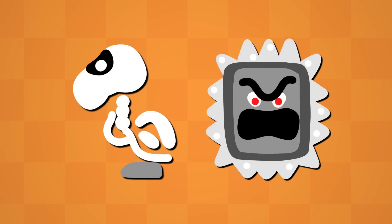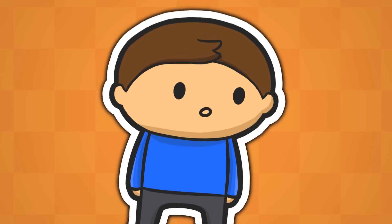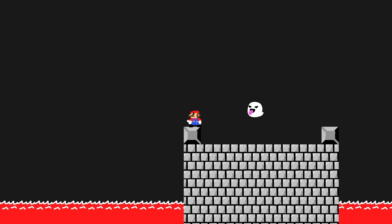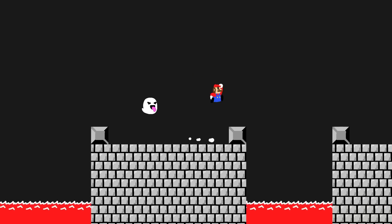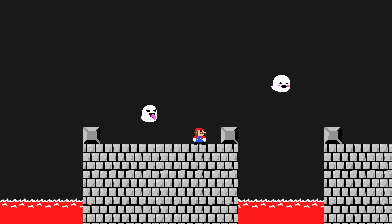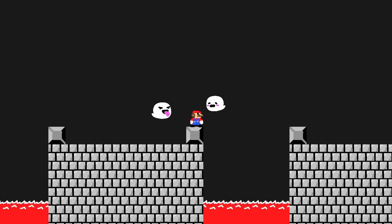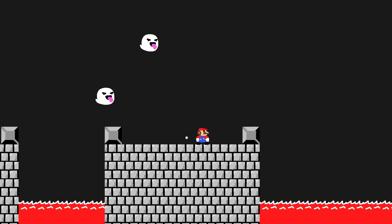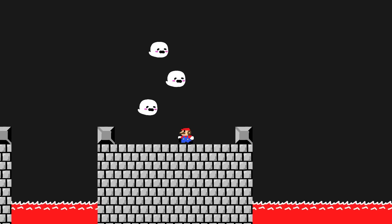We have bony and stony boys and they're pretty spooky, but you know what else is spooky? Ghosts. I think the Boo sprite turned out really cute — I'm super happy with it. It moves towards Mario but only if Mario is facing in the other direction. If the Boo is to the left of Mario and Mario is facing towards it, the ghost gets spooked and doesn't move. But when Mario turns around, he pretty much gets jump scared.